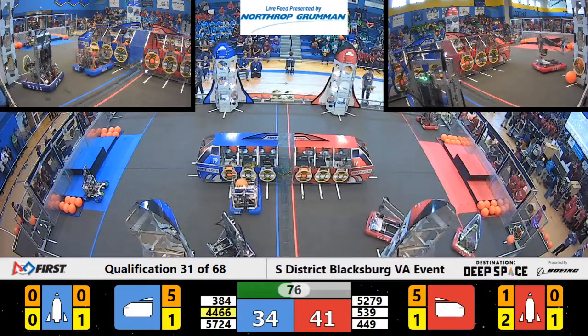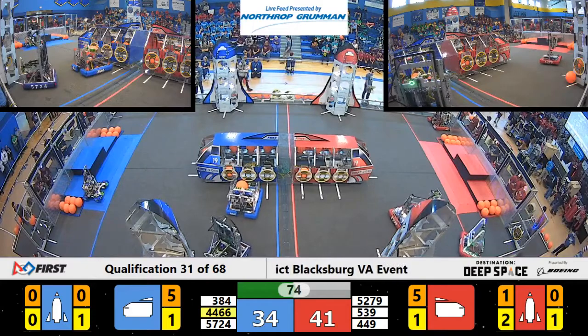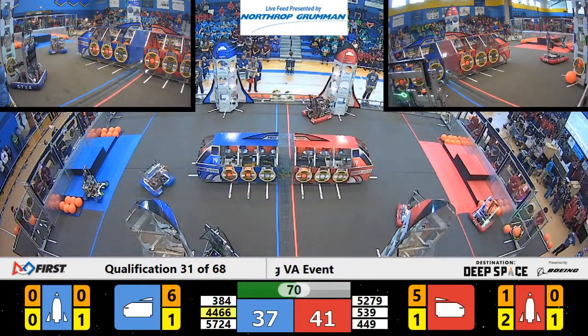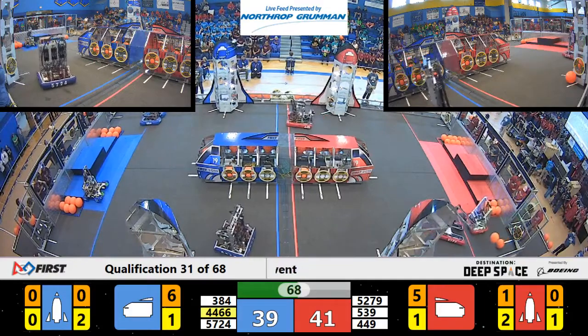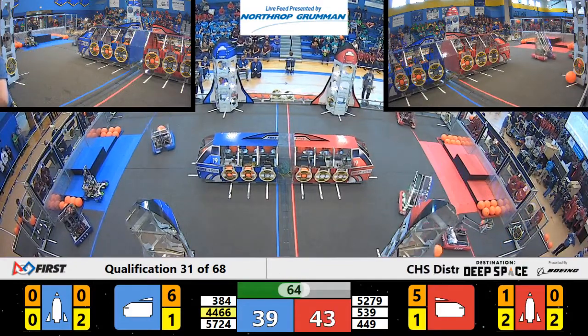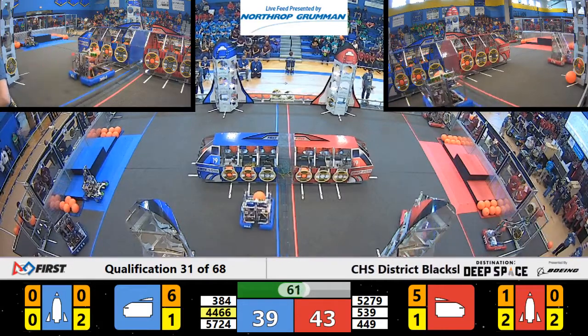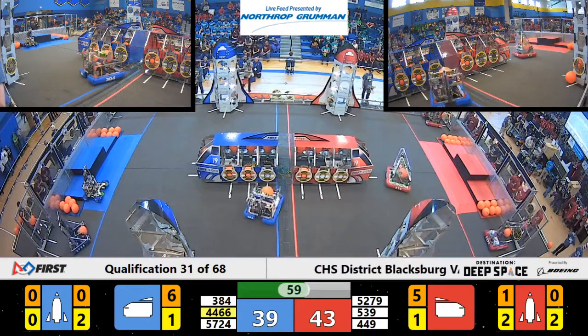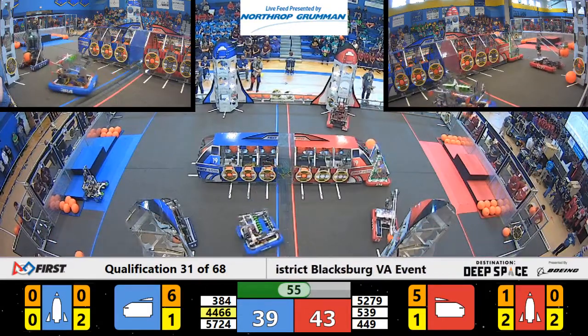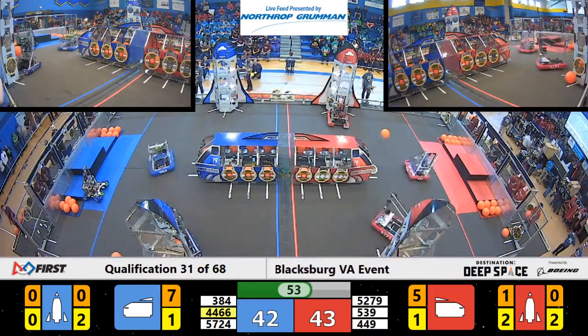449 puts another three points into the cargo ship with a ball. 384 shoots and scores — three more points for the Blue Alliance. 5724 finishing off that bottom layer of hatch panels for their rocket. We've got 64 seconds left, so plenty of time to make things happen in this match. 449, your current number one seed, moving up towards that rocket, dropping in a ball.